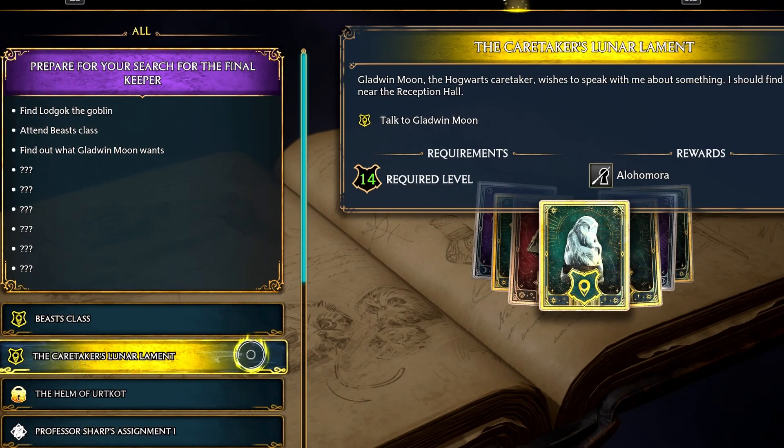You will need to progress through the storyline until you get to the quest called 'The Caretaker's Lunar Lament.' The requirement is at least level 14 to unlock this ability. This is what the quest looks like in case you don't know.